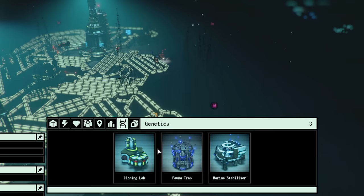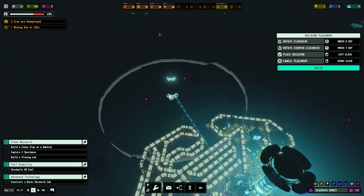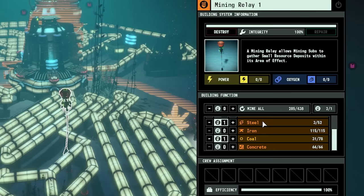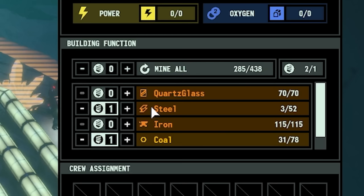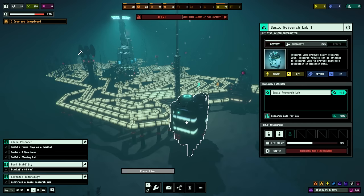In order to get genome samples from these different habitats, we need to construct a fauna trap - we're going to trap whatever wildlife is living in each of these. The trouble is all of these are in the darkness. So once we've built our basic research lab, we can build some lights. I should probably do these ones first because they're right next to each other. One of our mining subs is idle - that means one of these resources is completely mined out. Concrete's pretty low, actually. Anyway, I've gone for the concrete, so now that sub is back mining. Research lab is finished.